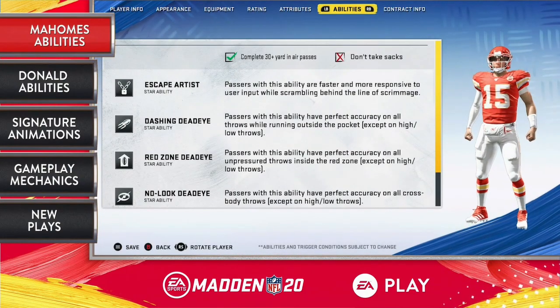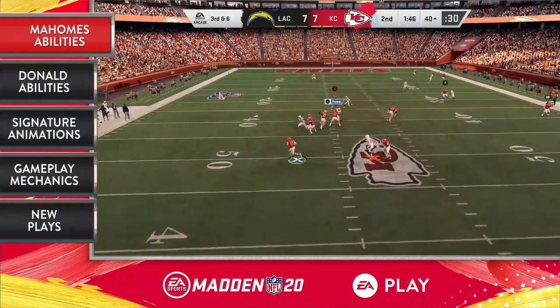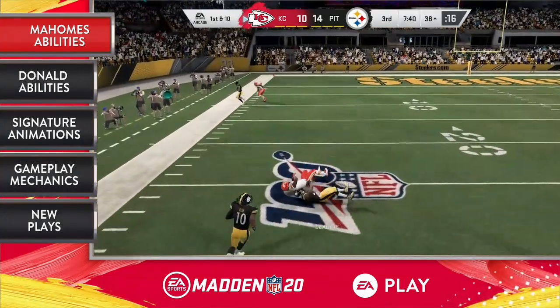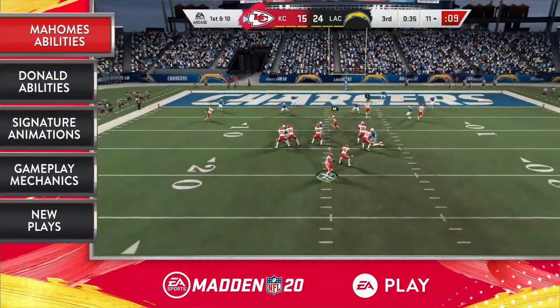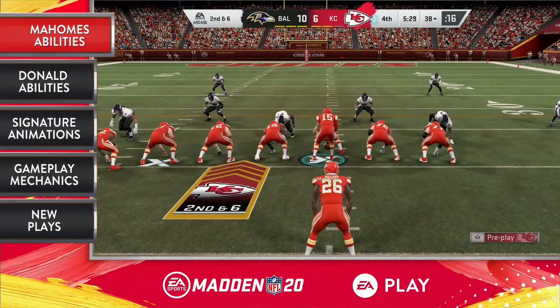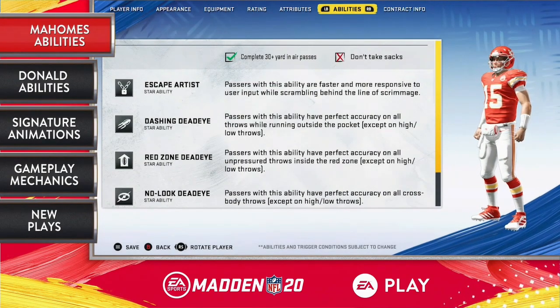So that's his zone ability. Does he have any others? Yes, he also has Superstar abilities. We're going to break down his loadout. We've got Escape Artist first — he's a dual-threat quarterback, and Escape Artist gives him elite agility and speed when scrambling on passing plays. Then Dashing Deadeye gives him perfect passing accuracy when throwing on the run — perfect passing accuracy is the best accuracy you can have in our game. Red Zone Deadeye: when he's inside the 20-yard line, again, perfect passing accuracy. Lastly, No Look Deadeye — he's going to have perfect accuracy on cross-body throws, the only quarterback in the game at launch with that. Exclusive to him is the no-look signature Mahomes animation.